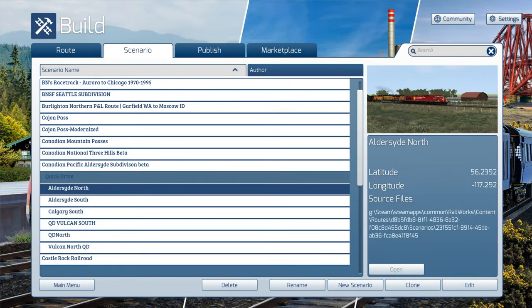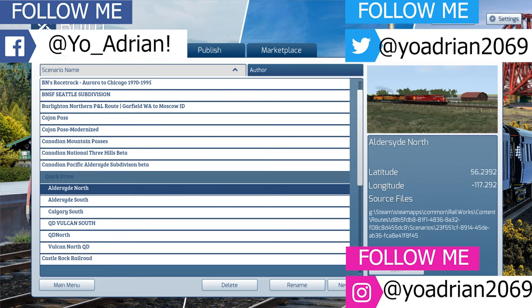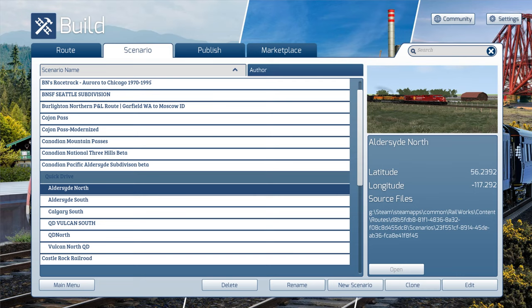What is going on y'all? Welcome to a brand new episode of Train Simulator 2021. Today we are taking a look at the CP Alderside route made by Wet Koala. It is currently updated and in beta stages right now, as you can see by the route screen — it says Canadian Pacific Alderside Subdivision Beta. I'm super excited about it. He told me it's about 70% done with scenery and all that fun stuff.